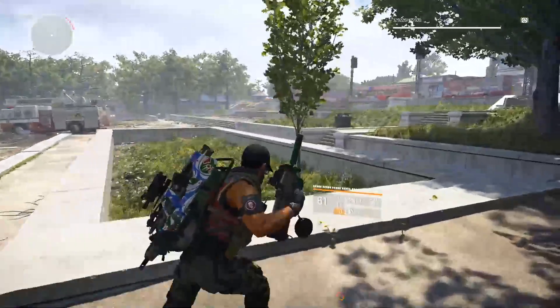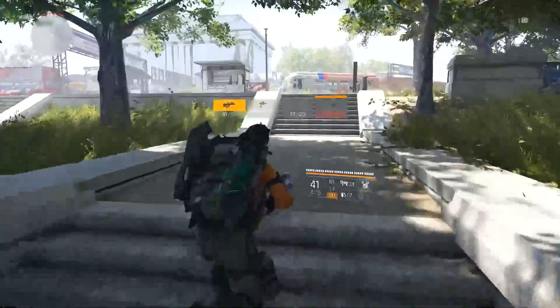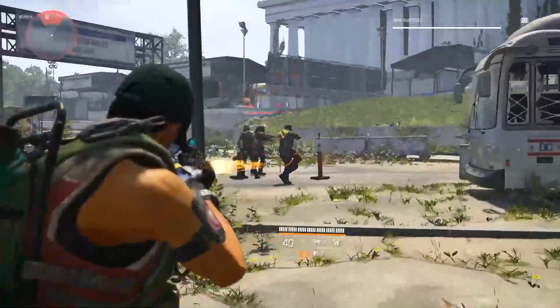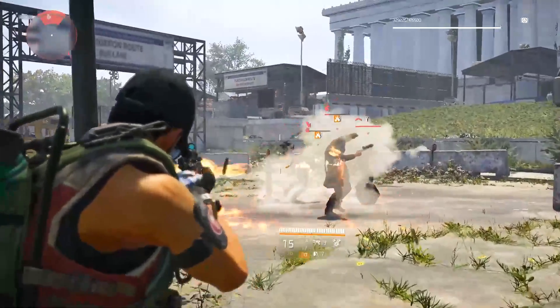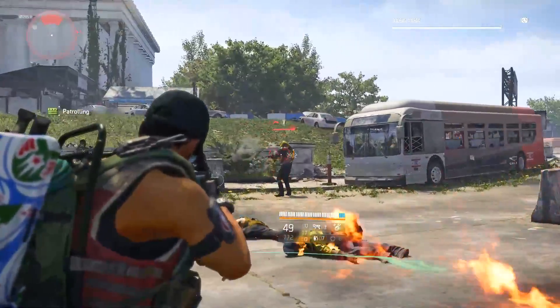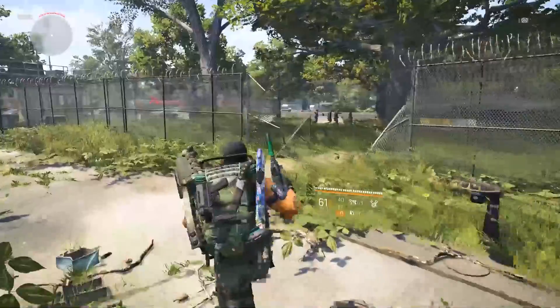Let's jump right in. The first tip is a pretty cool one that helps you in the heat of battle. When you're fighting and run out of ammo for your primary weapon, if you do a combat roll and switch your weapon simultaneously, by the time the combat roll is performed you will have your other weapon in hand.